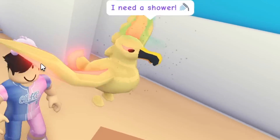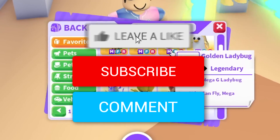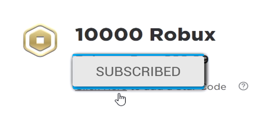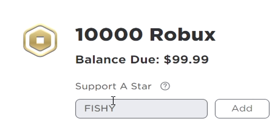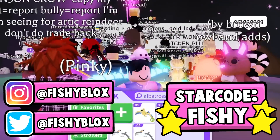We have finally made the mega neon golden albatross! Before we trade it, if you guys want your own mega neon pet, leave a like on the video, hit the subscribe button, and comment down your Roblox username. Also don't forget to use star code fishy when buying Robux.